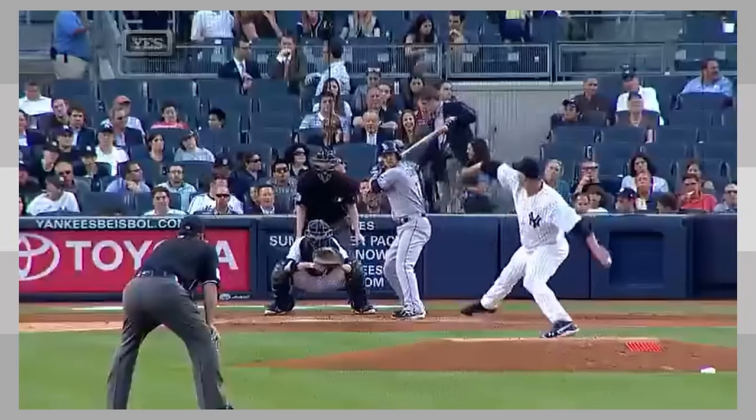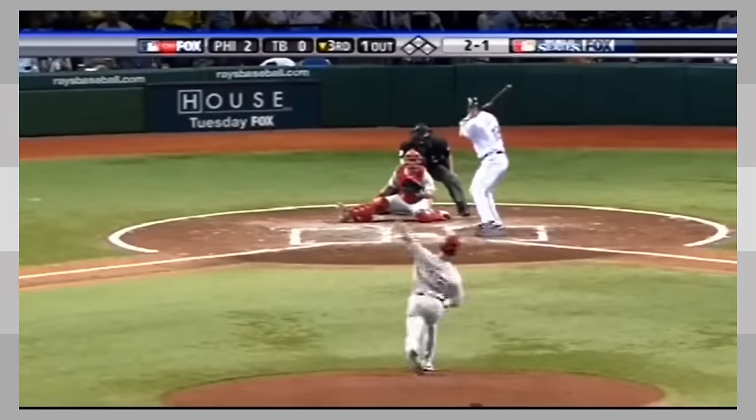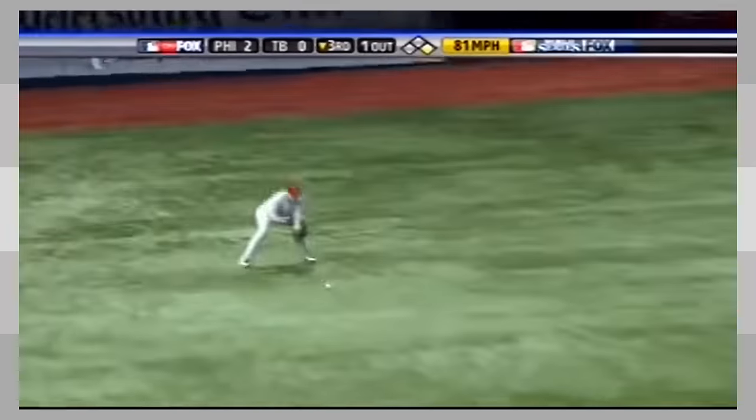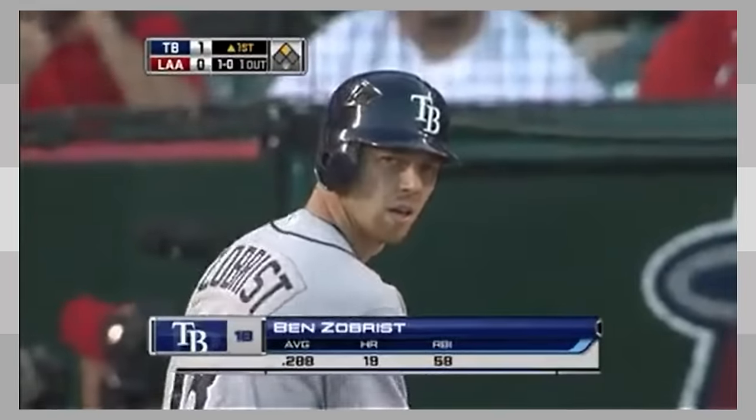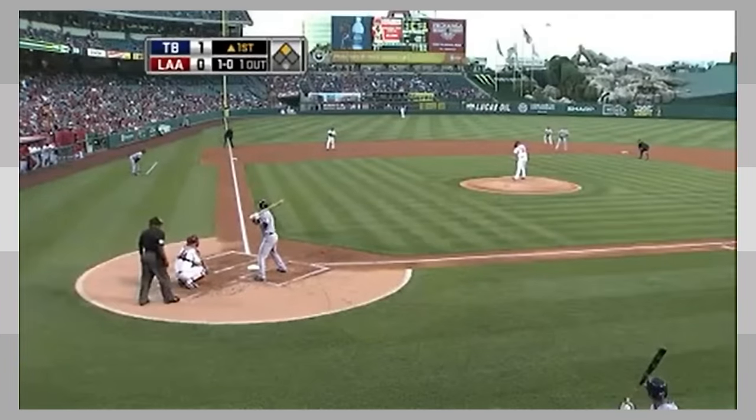Encouraged by Rays general manager Andrew Friedman and manager Joe Maddon, Zobrist expanded to playing 2nd, 3rd, short, and all three outfield positions. He was a useful asset in the Rays' World Series run that season, and he started to contribute offensively in the regular season, putting up an .844 OPS with 12 homers in 62 games. But in 2009, he would have possibly the greatest super utility season ever played to this point.